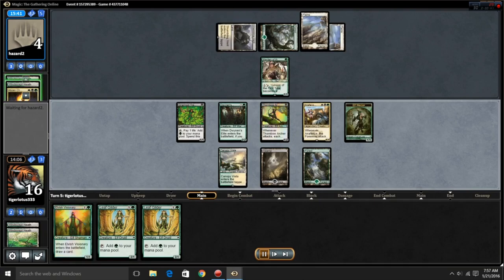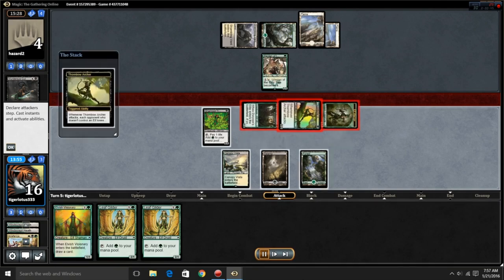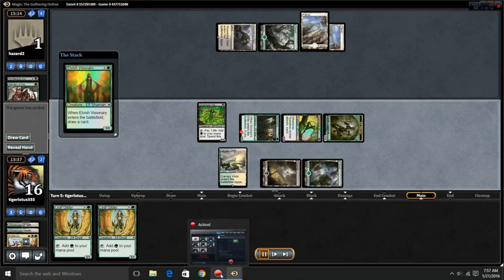This is a very interesting strategy against Abzan and some of the top decks because they're not going to see it coming. It's lightning fast and you get your rhino down a turn earlier than their rhino — and hey, sometimes that's all you really need. Anyway, bye guys.